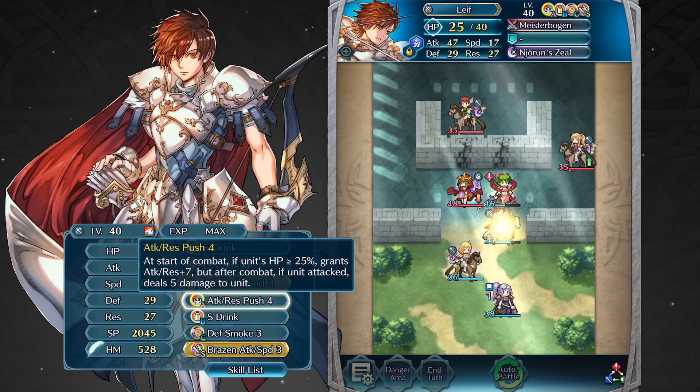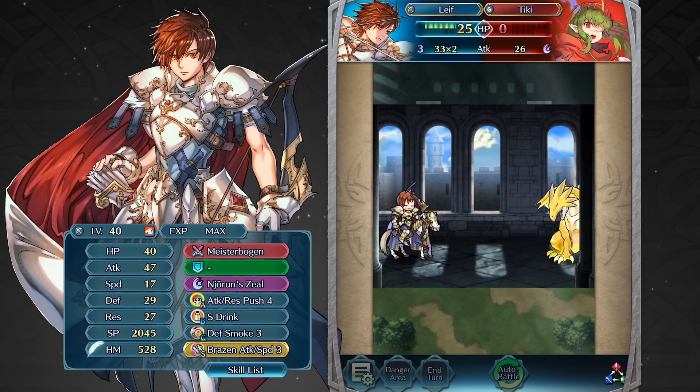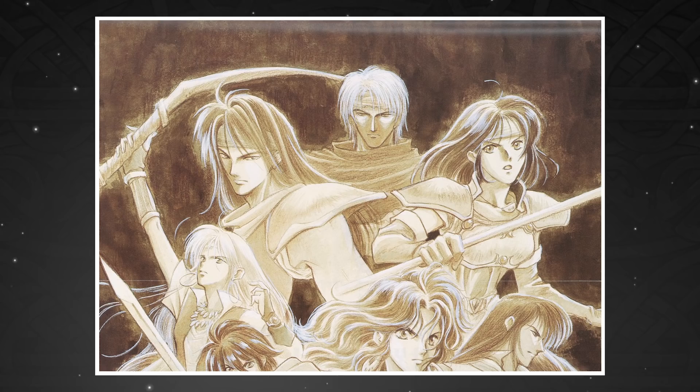His A skill, Attack Resistance Push 4, complements his weapon well as it gives him plus 7 in both his attack and resistance during battle as long as his HP is greater than or equal to 25%. This enables him to take out many of his targets before they even have a chance to react.